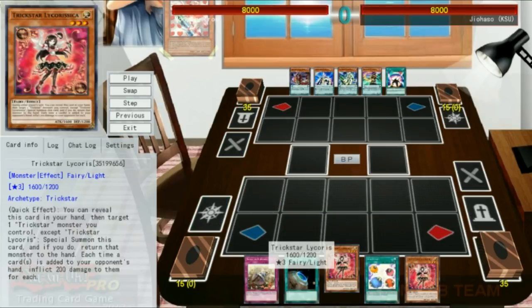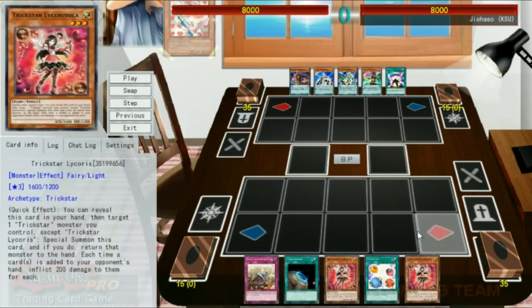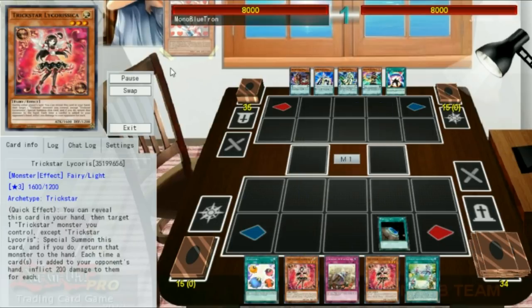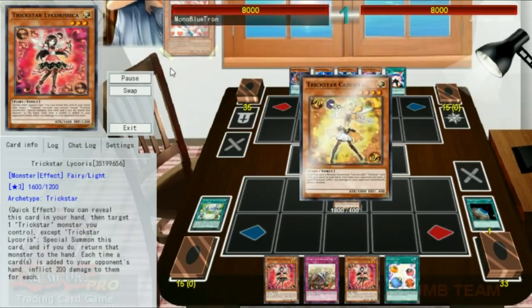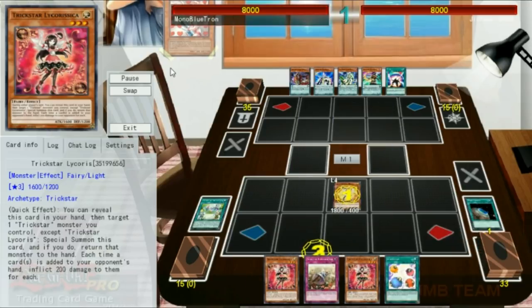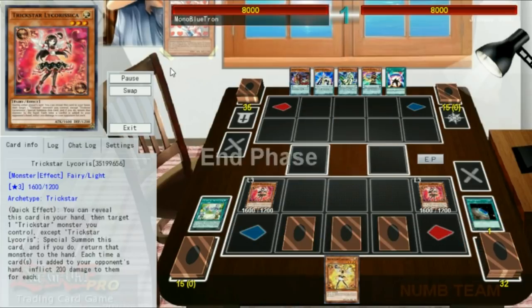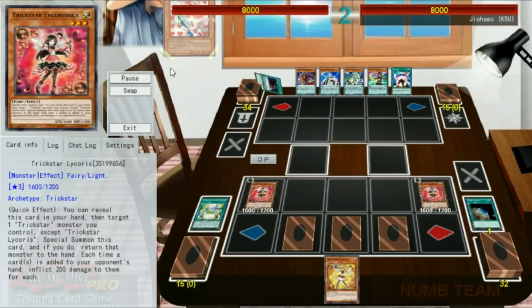Our fourth match is up against Pendulums, and this is a very interesting take on the list. It's playing a lot of the Odd Eyes stuff, but of course is still on 3 Astrograph, 3 Chronograph, and 3 Electromite in the extra deck, so the plays will be mostly familiar. We've drawn almost exclusively Trickstar cards — this replay goes to show that we're not playing so much chaff that we can't still play Trickstar. We activate Terraforming to get a Trickstar Light Stage, use that to get a Candina, use Candina to get a Reincarnation, and tag out for two copies of Trickstar Licorissica. Afterwards we set 3, and I get a little greedy — we're going to try and use these Trickstar Reincarnations for disruption.